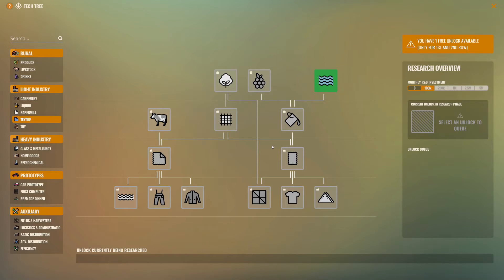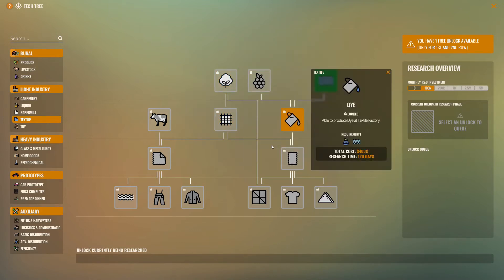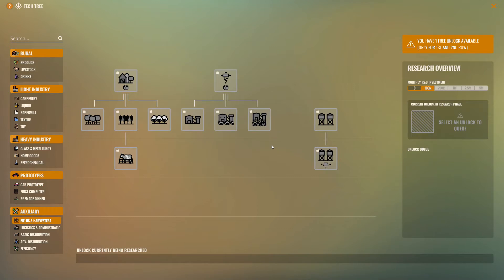Here's the textile plant. Early on I'll come down and get the cotton and berries and all this stuff to start making goods. Down to the car prototype — as you can see, this was what I ended up researching and building to win the game.